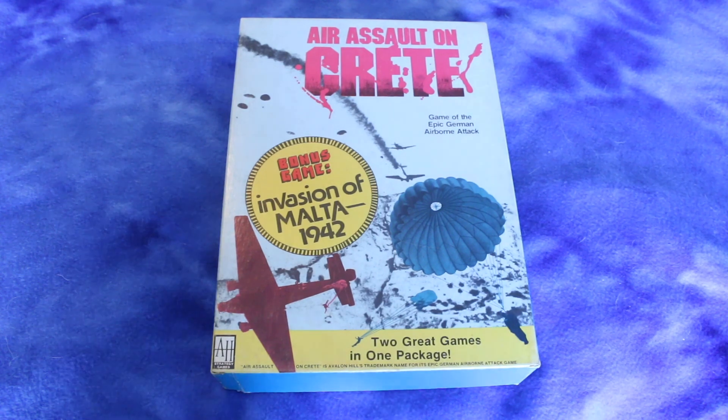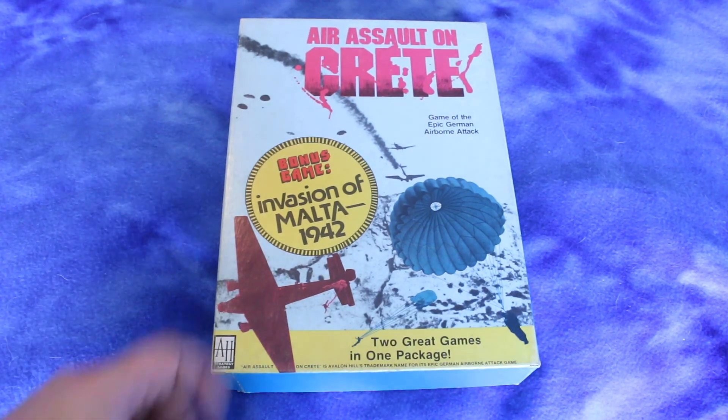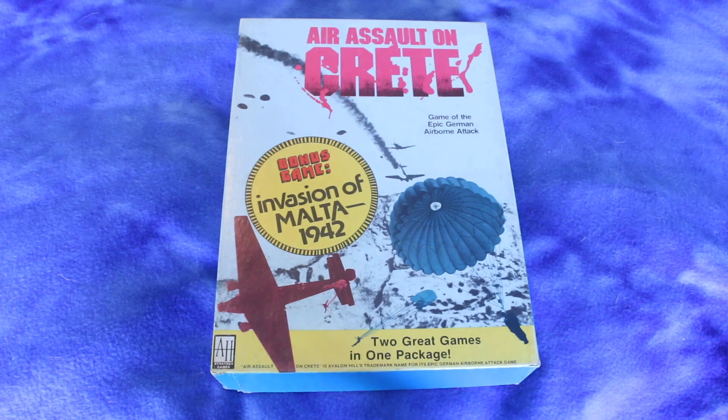It says it's got two games in it, and the other game is Invasion of Malta in 1942. I've actually been to Malta — that's an interesting island. It is the most man-made looking island I've ever seen. It's basically a fortress; it's all stone. If you were to build something like that nowadays it would probably cost like 50 billion dollars in today's money.